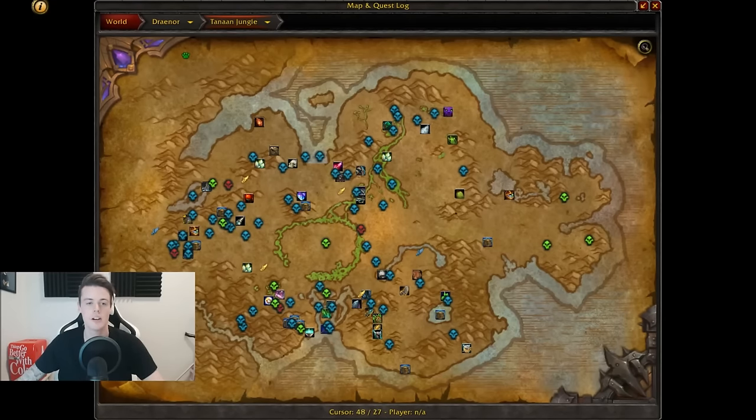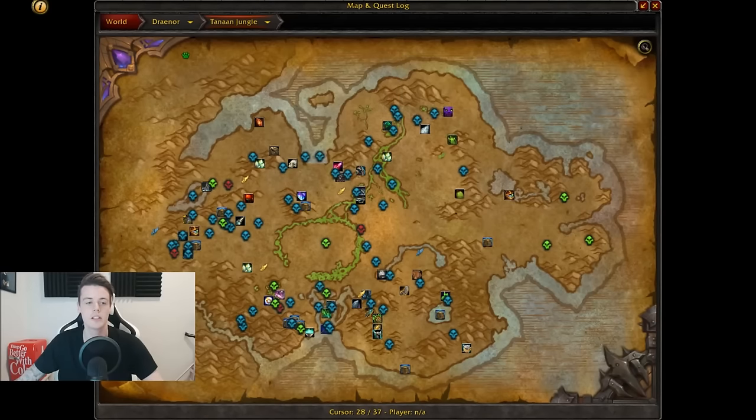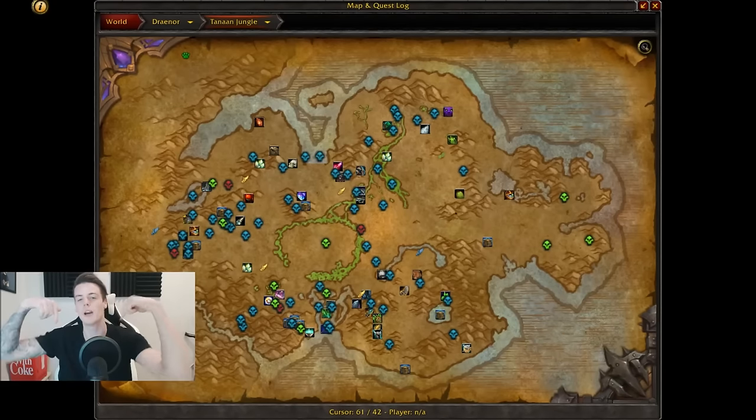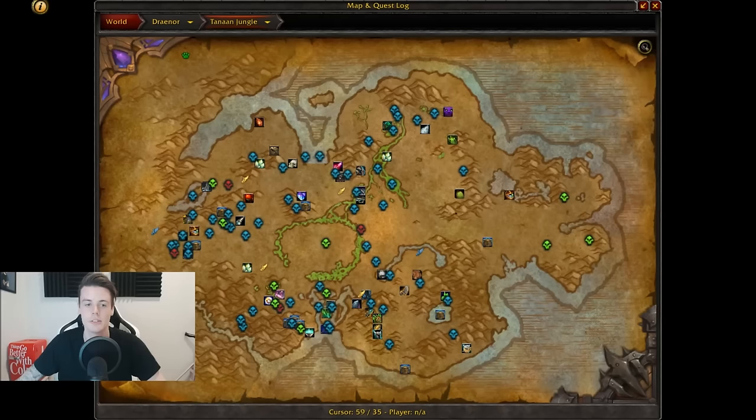Another tip is to get this add-on right here — HandyNotes. It will basically give you the location of every single rare elite on your map, so you don't have to fly around hoping to find some. I'll leave a link in the description down below for HandyNotes, so definitely go and check that out.